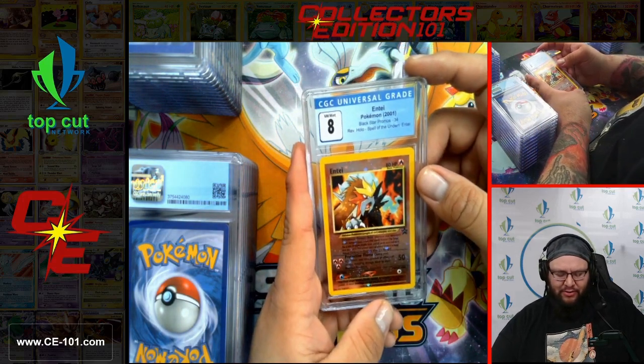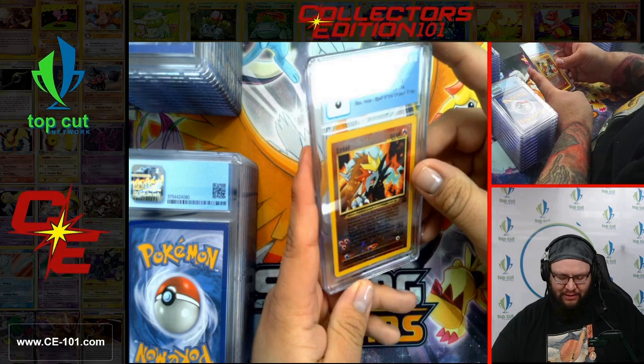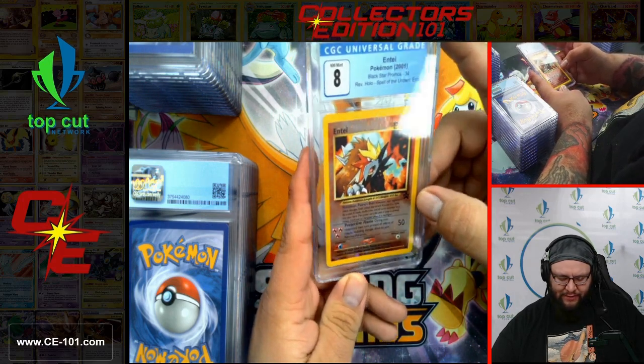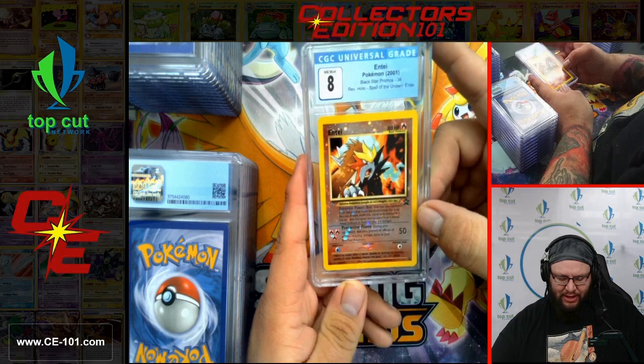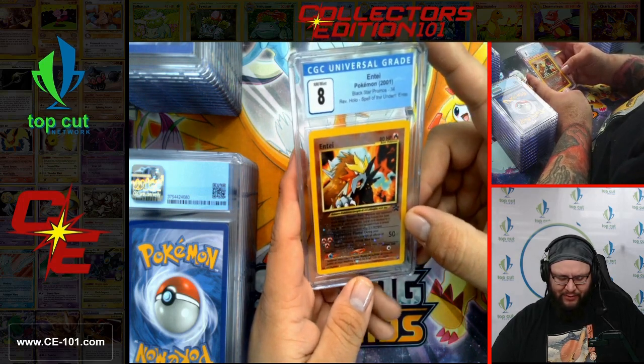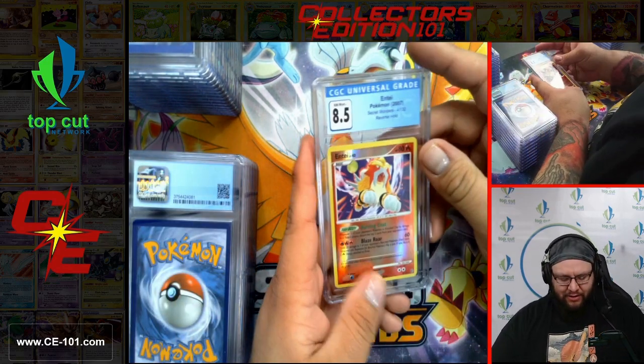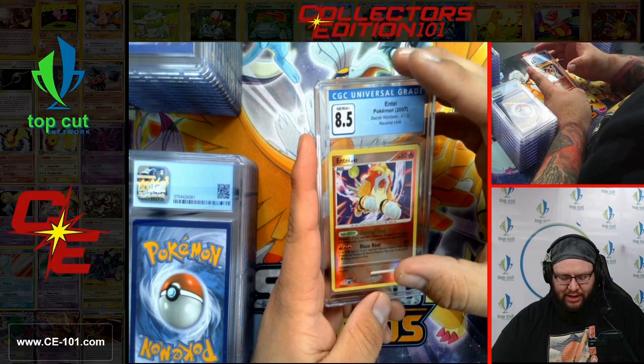Next card — Entei, Black Star Promo number 34, coming in at a fantastic 8. This was a really cool approach — I love that they did this type of foil. They should do this type of foiling more. Next card is Entei from Secret Wonders Reverse Holo, coming in at 8.5. Very nice looking card, with really cool artwork. Love the full moon in the background.